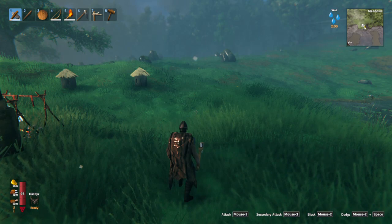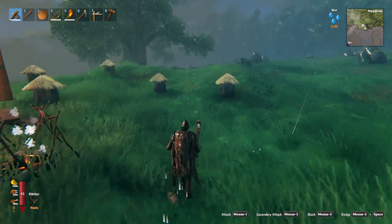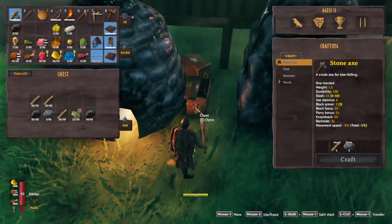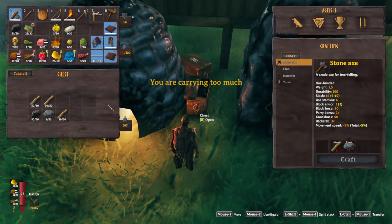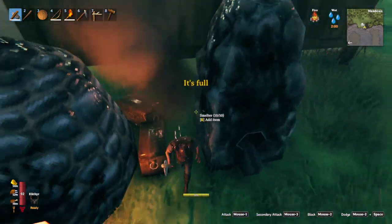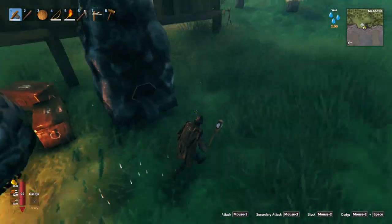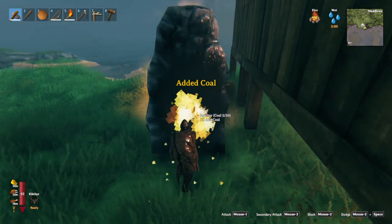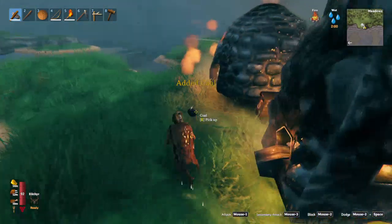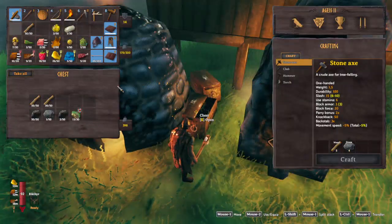Hi everybody and welcome back to another episode of Valheim's Played Together. So the last video you saw me I was mining away at some copper ore. There's another load of ore here so we're just going to pop it into our little smelter. I'm going to go back and do another load, I just wanted to get it going - obviously the charcoal as well to just get it melting. As you can see I've got the smelter going as well in the charcoal maker.